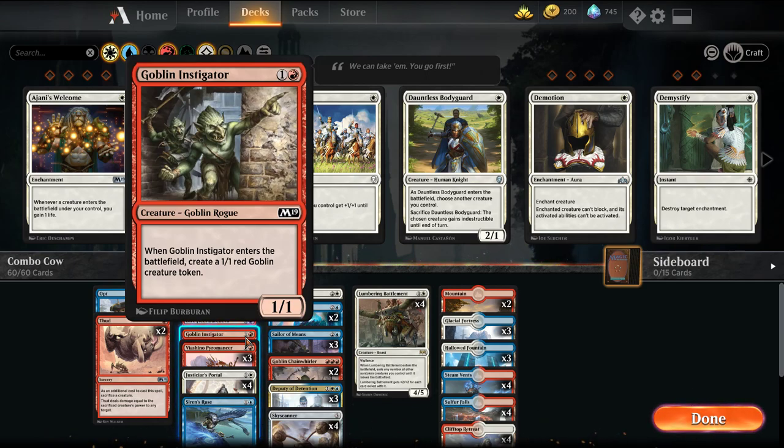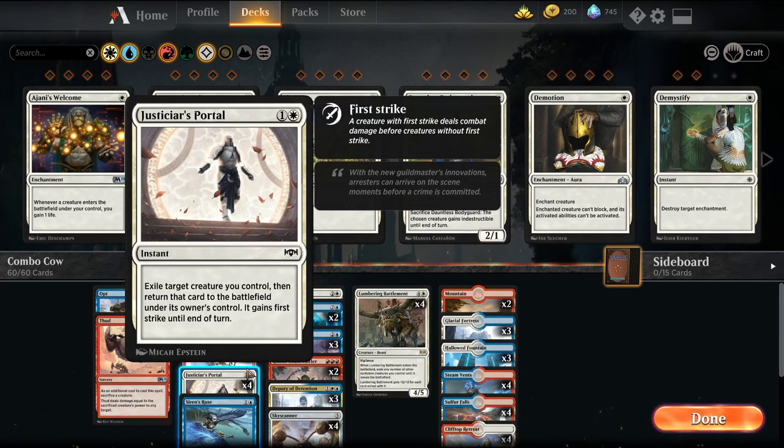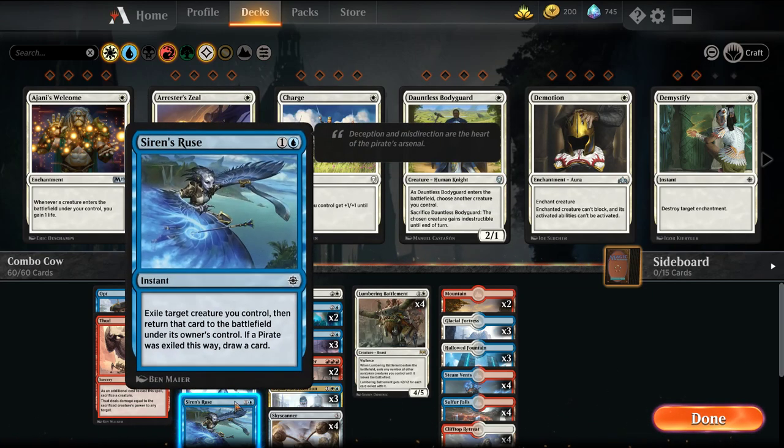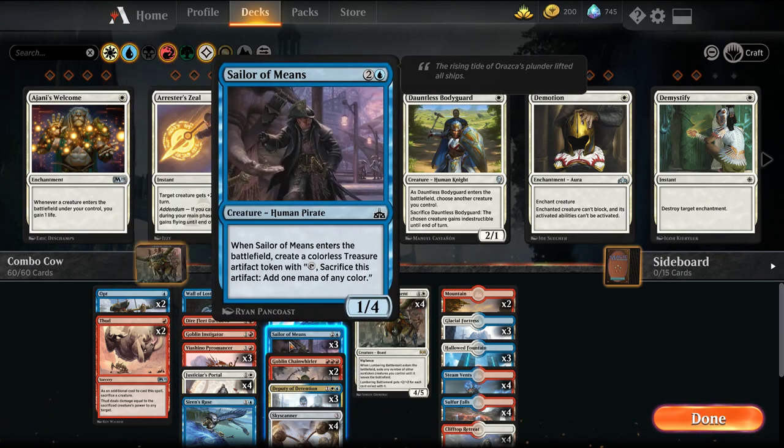Goblin Instigator gives us two bodies for two mana — good for early blocks and a way to make infinite goblins. Fiaschino Pyromancer deals two damage to any target and is how we deal infinite damage. Abjure's Fires blink effect exiles a creature and returns it to the battlefield with first strike, letting us reset our Battlements for recurring ETB effects. We're also playing one Siren's Ruse for the same effect — it doesn't grant first strike, but if we exile a pirate, we draw a card. So we can exile our Dire Fleet Daredevil or our Sailor of Means.